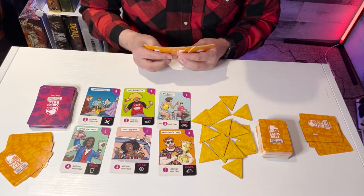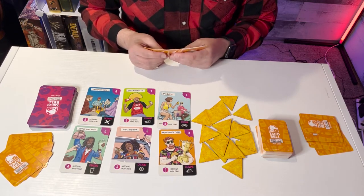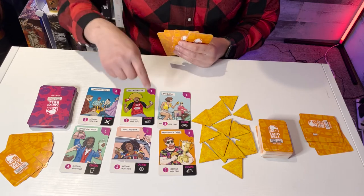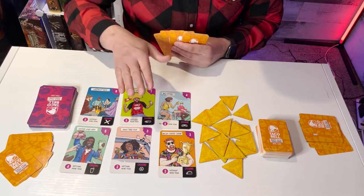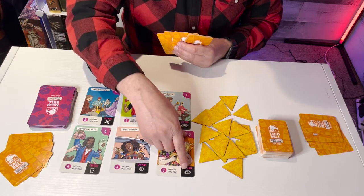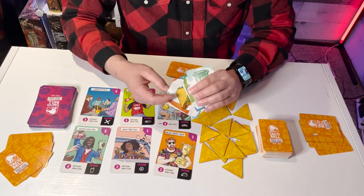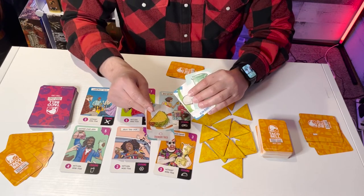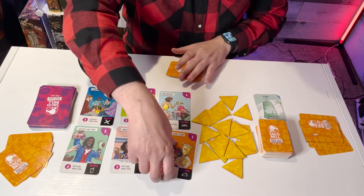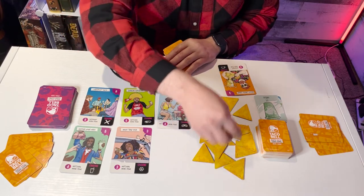The rules state whoever had Taco Bell last goes first — I had Taco Bell last night, so I'm going first. Looking at the board and my hand, something jumps out at me right away. Nacho Cheese Champ only needs three different menu items, and if one of them is the crunchy taco I get bonus points. I'll play these three menu items: the crunchy taco to satisfy the craving, the bean burrito, and a freeze. I play those and take the Nacho Cheese Champ since I achieved the craving, then draw a tortilla chip.